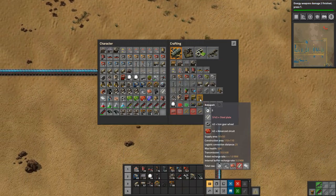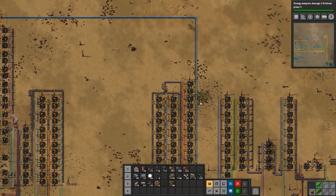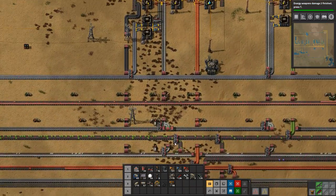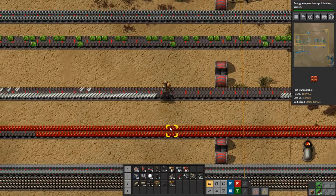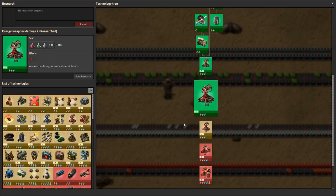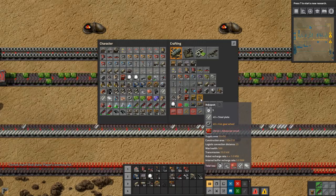Let's see — can we build those at the moment? No, we need steel plate, which we're also short on. But it's starting to build up with the steel plates, so that's good. Let's grab all of this and make some roboports.